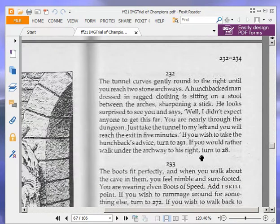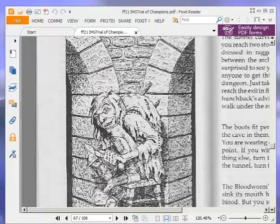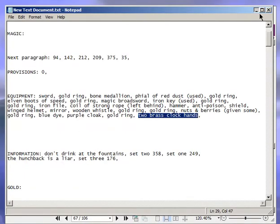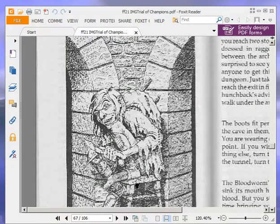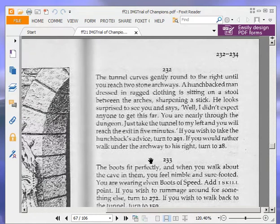The tunnel curves gently round to the right until you reach two stone archways. A hunchbacked man dressed in ragged clothing is sitting on a stool between the arches, sharpening a stick. He looks surprised to see you and says, well, I didn't expect anyone to get this far. You are nearly through the dungeon — just take the tunnel to my left and you will reach the exit in five minutes. If you wish to take the hunchback's advice, turn to 291. If you'd rather walk under the archway to his right, turn to 28. Now, if you remember, we got advice earlier that said the hunchback is a liar — I think that was from the elf we rescued. So we're going to ignore his advice and turn to 28.